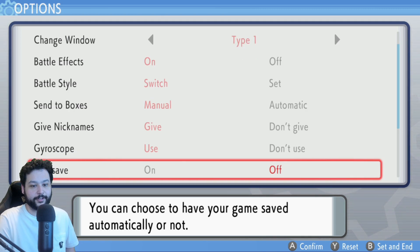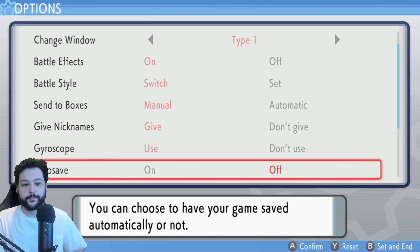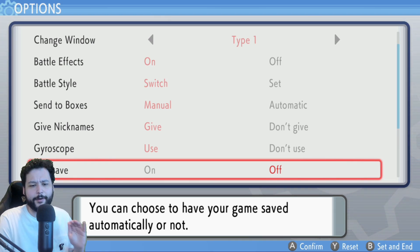You don't really need to worry about anything else in the options unless you want to turn off auto-save. I personally turned auto-save off because I like to walk up to a Pokémon and reset for a shiny or a nature. If you're trying to reset for natures or shinies, turn auto-save off. Casual players can just leave it on.